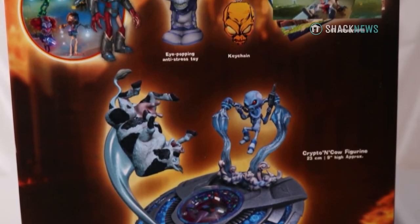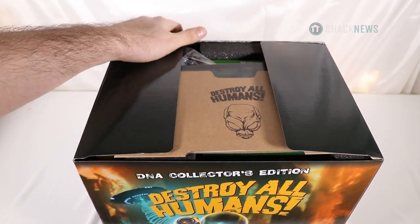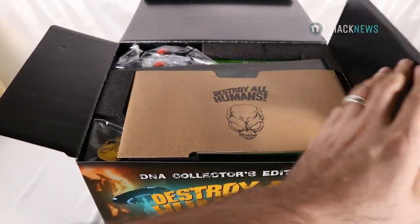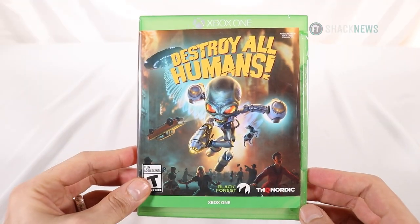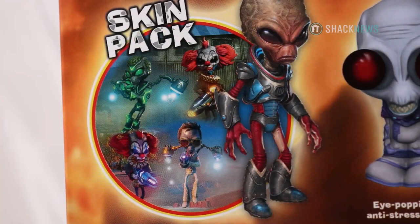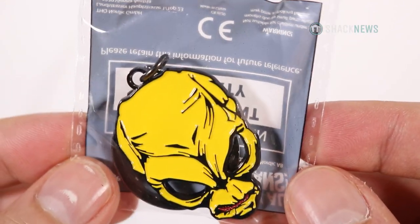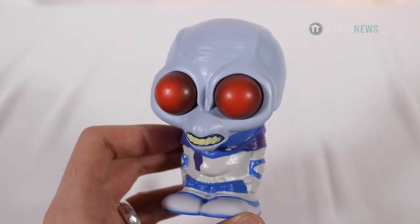First up, we have the smaller Destroy All Humans DNA Edition. Inside you'll find, of course, the game, a digital code that grants you five unique crypto skins, and a keychain.